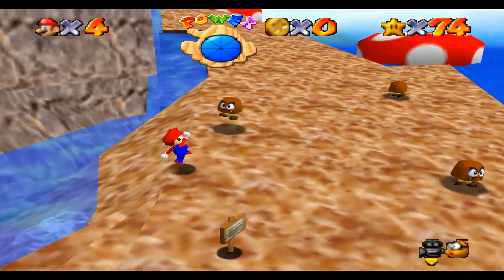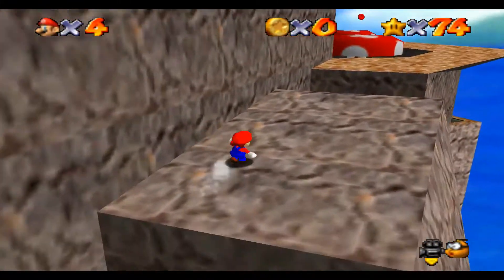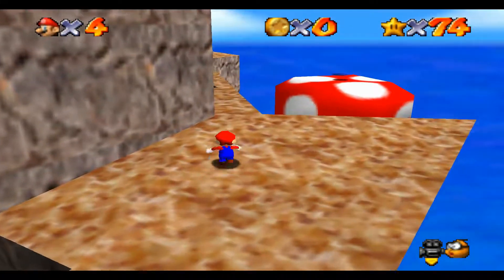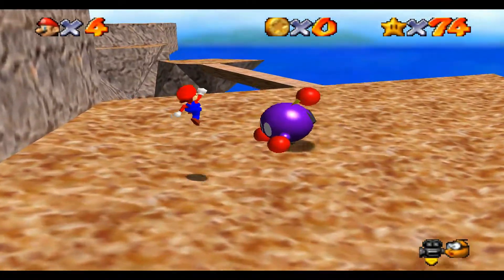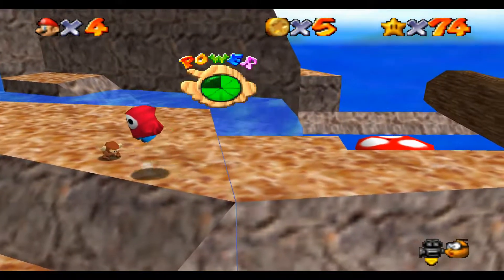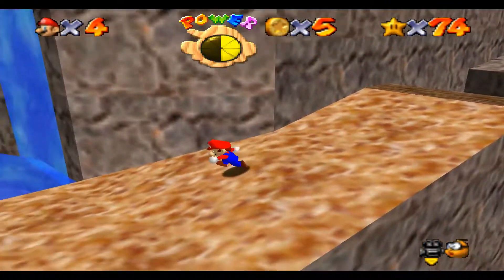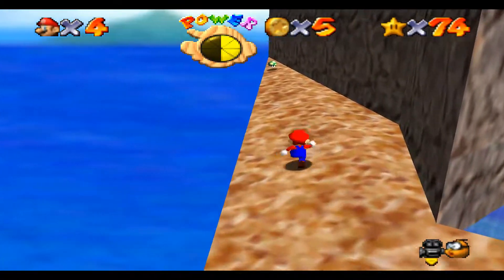I thought about a bonus episode at the end of this where I try shortcuts and glitches I've never done before. I typically try to do the ones I know, such as the backflip for the cannon level in Thwomp's Fortress, but there are some I've only seen people do or I'm learning as I go. I didn't take the shortcut — that's okay. I think that would be a fun little bonus to do after this let's play is over.